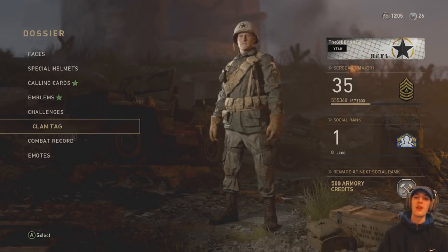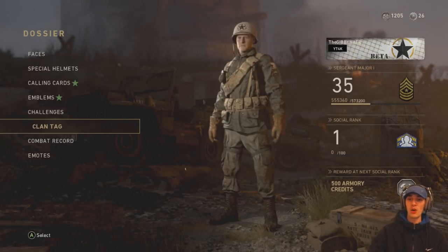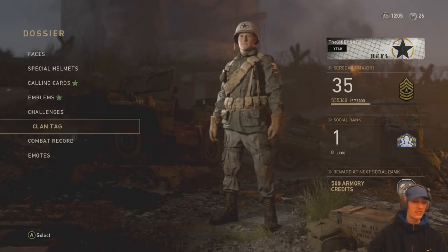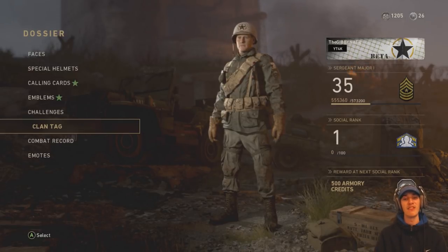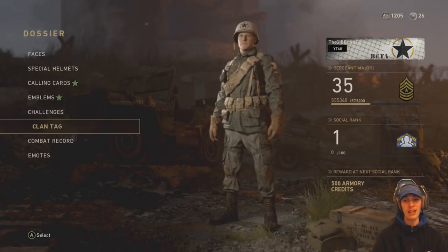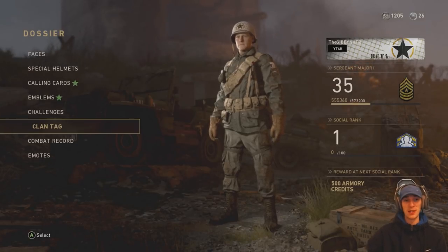You might be wondering why I'm talking about social score — I'll show you what it does. If you go into your Dossier, in the bottom right-hand corner you have a social rank. I'm currently rank one, so I need to socialize more with people. Every time you rank up you get a reward, and a lot of the time the reward is armory credits. To get to level one you get 500 armory credits — that is really good. All it takes is to be commended by four people and you'll rank up to level one. Every time you rank up, the reward is even more armory credits, and sometimes it's weapons or supply drops.